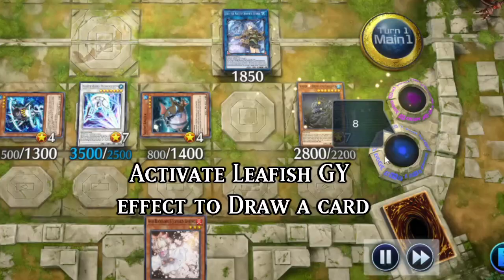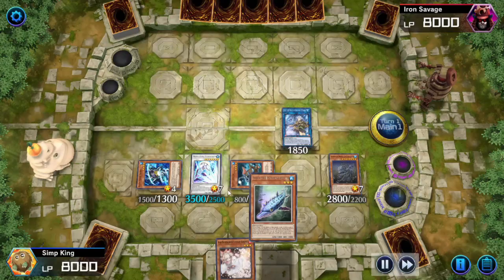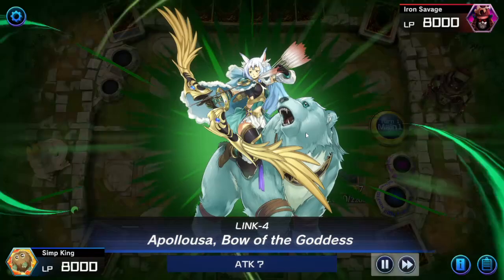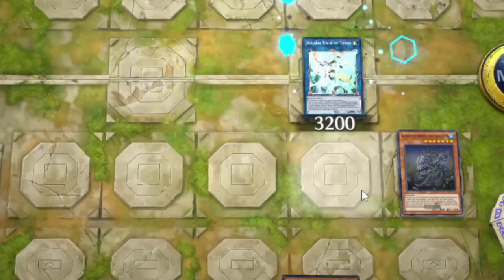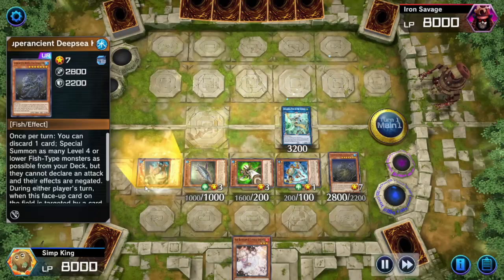Now we can make — well, we're going to draw first — but now we can make an Appaloosa using these four monsters. So we really used our first fish vomit to make a Four-Negate Appaloosa, which is pretty good. Four-Negate Appaloosa is nothing to joke about. And now we get to do it all over again.